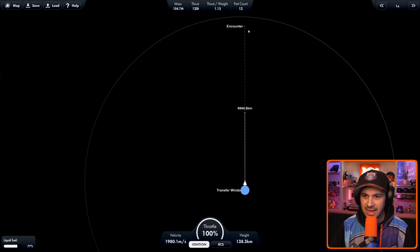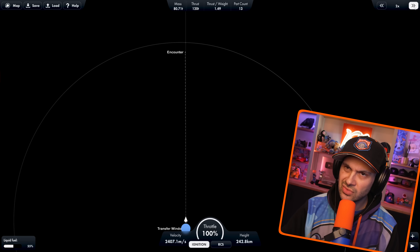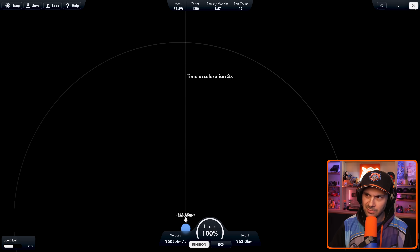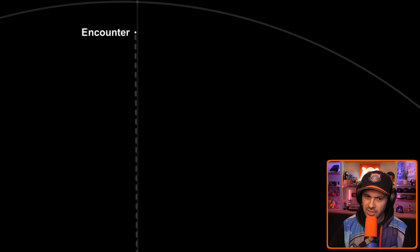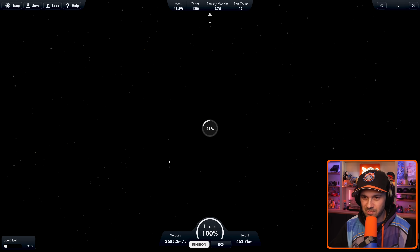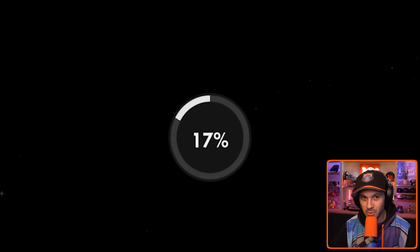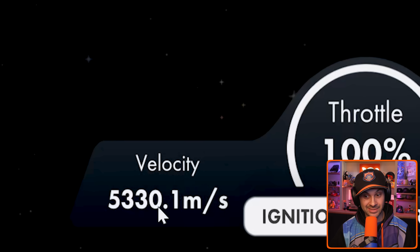We've got the encounter up here. Maybe we speed up time. 2x acceleration. I don't think we're making it to the moon. Cannot time warp faster than 3x while under acceleration. Let's check on our rocket — we're cruising into the darkness of space, using up all of our fuel. And we're out of fuel.